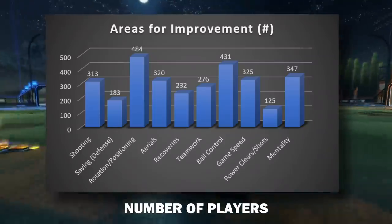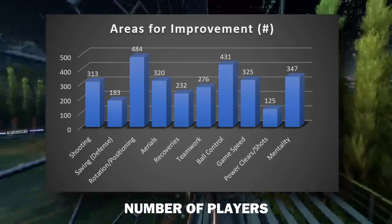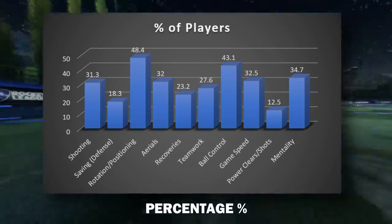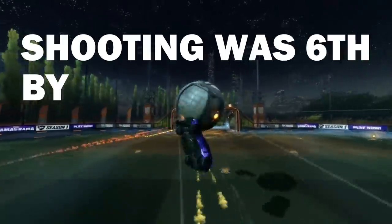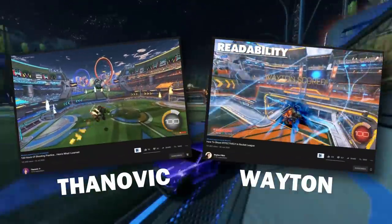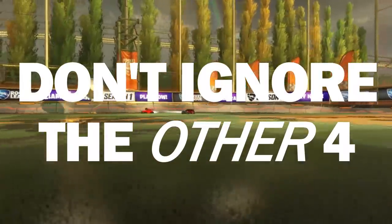Rotation and positioning was the biggest area for improvement, with 48.4% of you selecting it. This was closely followed by ball control, which includes dribbling and flicks, on 43.1%. Further back was mentality, game speed and aerials on 34.7%, 32.5% and 32% respectively. Unfortunately, shooting was beaten out by 0.7%, so I won't cover it, but I can recommend Thanavix and Waitance tutorials for that. The other four responses are still really important, so don't ignore them.